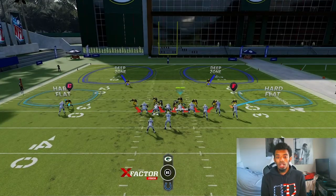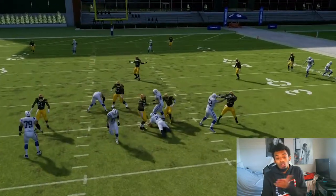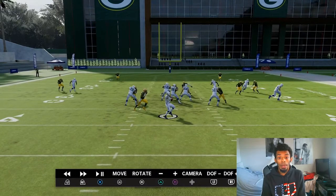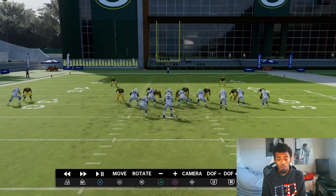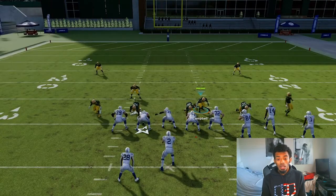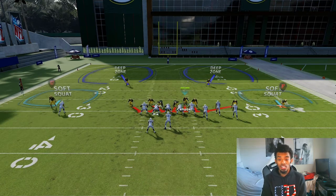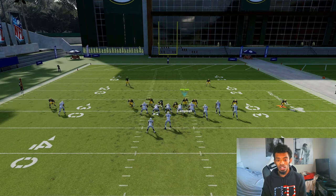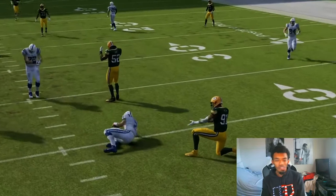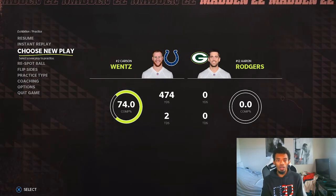To adjust your coverage I'd probably play hard flats. Since they're sending out five routes, we can put the slot corner into coverage. As you guys see in the replay, that guy up the left side came off the edge clean — super fast too. That's like one of the faster blitzes I've seen come off the edge clean like that. So maybe this is something you use specifically when they're definitely sending five out because of how fast he's coming. I'm using the Packers — that's Preston Smith, he's not even that fast.